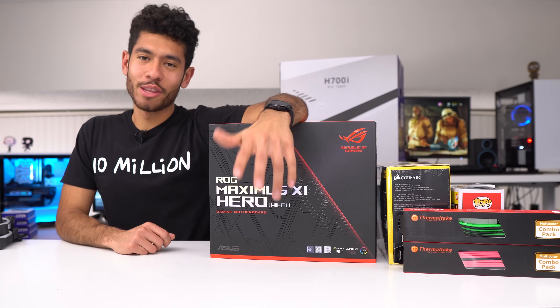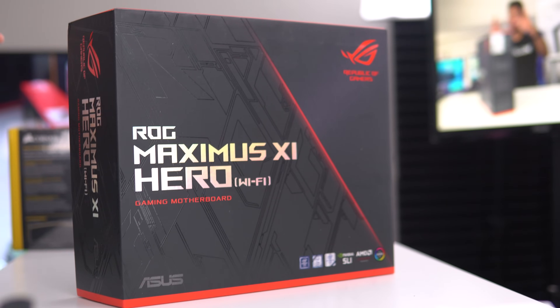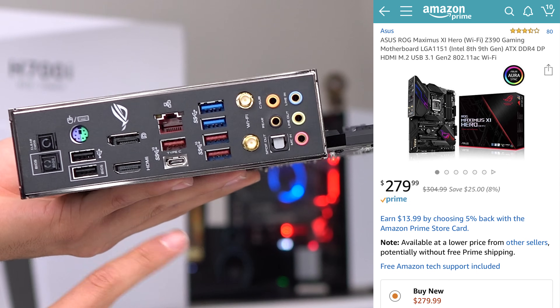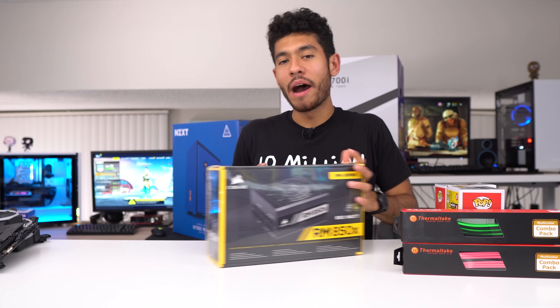Moving on to the motherboard — this is part of Asus's ROG line, the Maximus 11 Hero with built-in Wi-Fi. It's a beautiful looking motherboard with plenty of USB ports, a Type-C port, a Wi-Fi antenna, and four SATA cables for our drives.